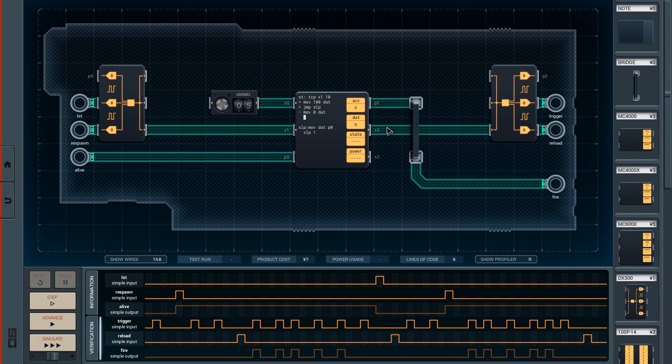So now we're onto our fire check loop. We need to check the input, so let's do a TCP - call it GN for gun. In this case comparing against 1 on input X3. If it's greater than 1, that means we've pulled the trigger, so we're going to jump to FR for fire. If it's less than, that means it's zero, nothing's happened, so we jump to sleep.